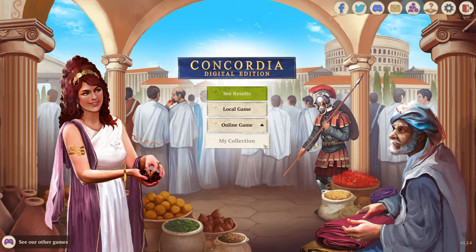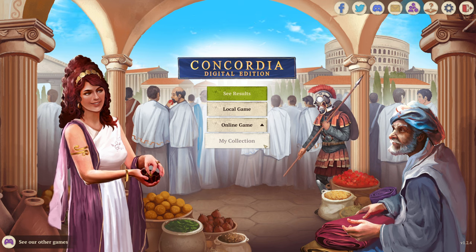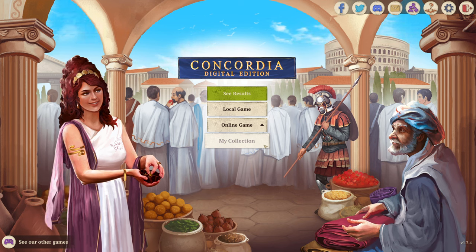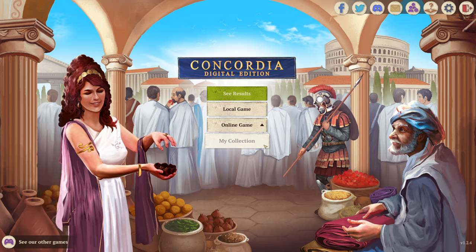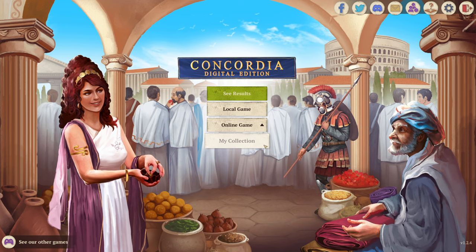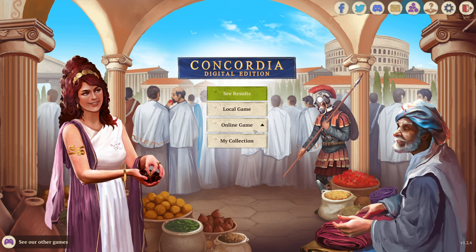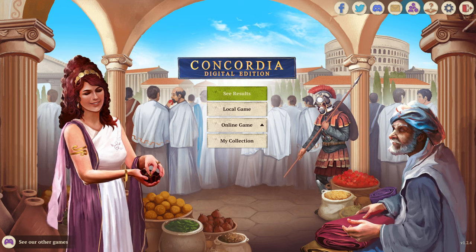Anyway, this was Concordia. Remember to go to Settings and enable beta content to get those new maps — play them early, especially if you already bought the expansion pack. Get in there and start playing those new maps. I definitely like them; they are interesting. This was Concordia, and I will see you next time.